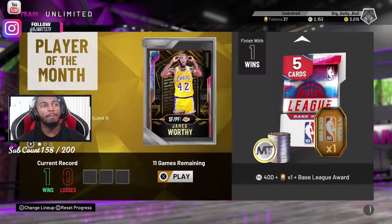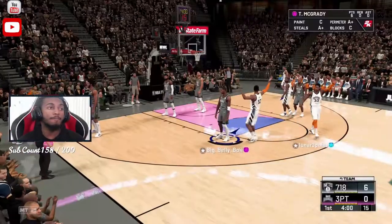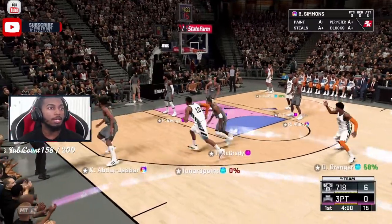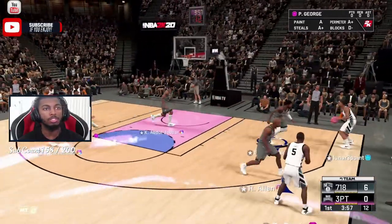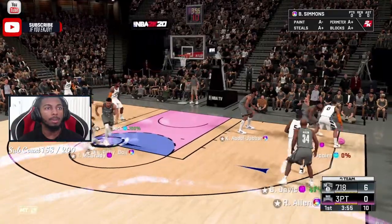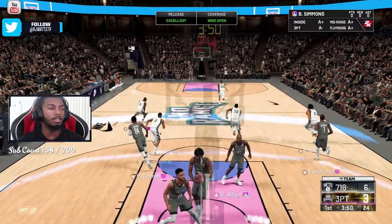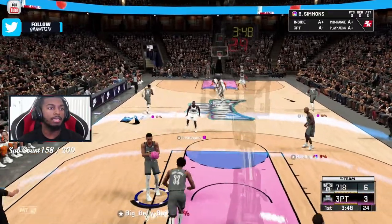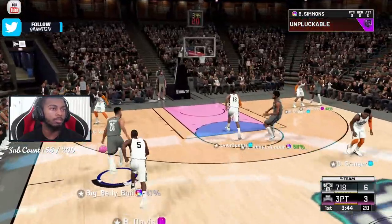We're going into the game to show the do's and don'ts with Ben Simmons. On defense, what I like about him is that he can stretch off the floor, which is why I run my zone with him at the top of the key. That's the best thing — he can stretch that floor. He's got Baron Davis guarding him, so I can blow past him straight to the rack every single time.